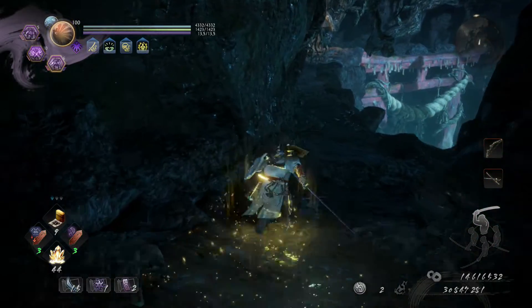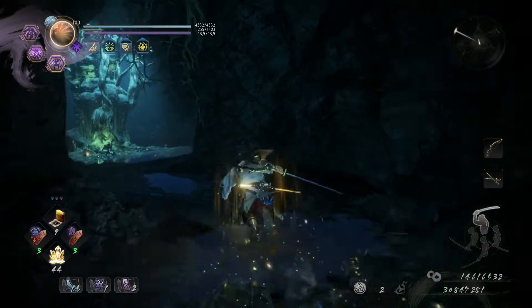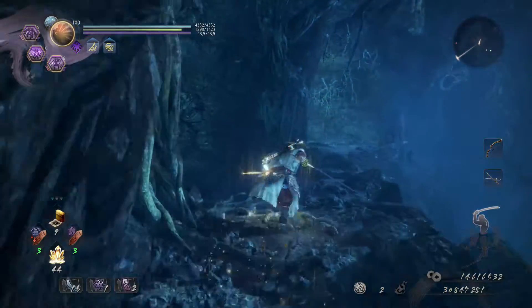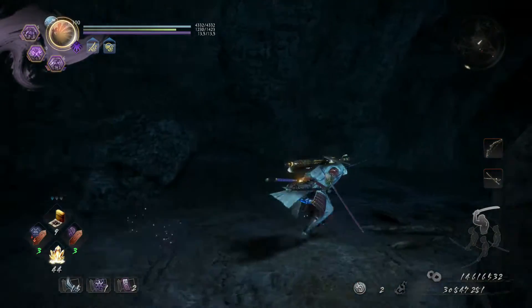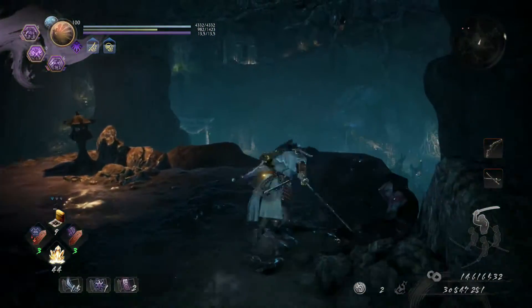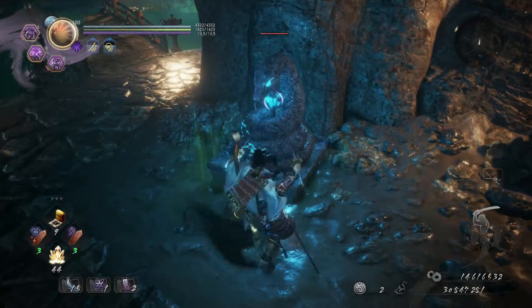Starting from here, I'm going to show you what we have to do. We have to break the three statues that are in this level in order to lower the level of the poison lakes, because we'll encounter them with the boss as well. I'll show you the locations — we drop down here and below there is a statue, so we break it — we have to break all three.